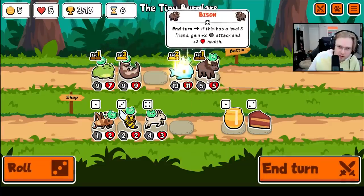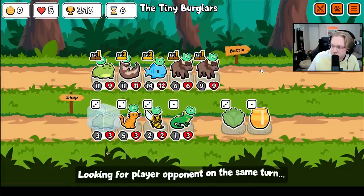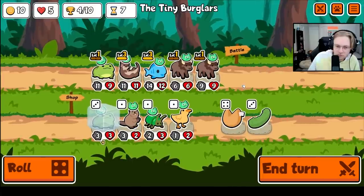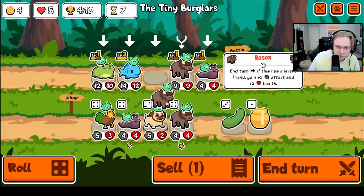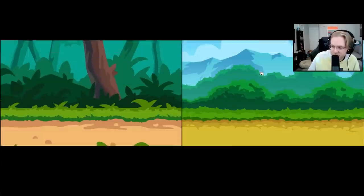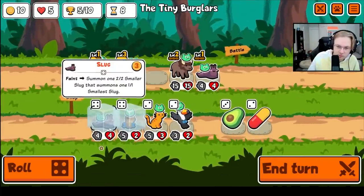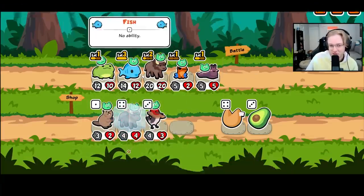Poison Dart Frog — how about now? Never mind. Multiple Bison. There's the Bison hits we were looking for. Here's the Slug. This is going to be a strong team. There's so many Bison. If I can get Slug or Toad to level 3, I can get rid of the fish.